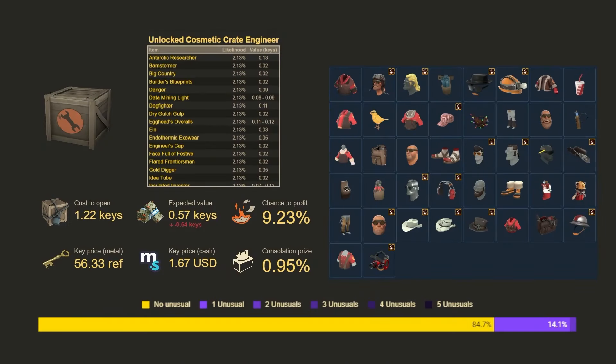If not, that's a bounty open to everyone else in the community. So if you want to help Raccoon out you can open up some of this crate, but we'll look at why you might not want to. Our cost to open is 1.22 keys because we have to pay the full $2.50 through the in-game store, unlike other crates where we can buy a key from a site like manco.store and pay the cheaper $1.67 US. The expected value for this crate is 0.57 keys — a loss of 0.64 keys — meaning we're losing about half of what we put in. Those are very bad margins. This is much worse than gambling at a casino where you'd get 95% of your returns back.